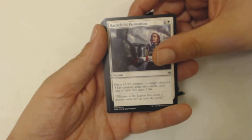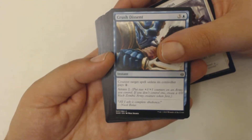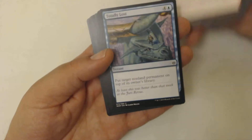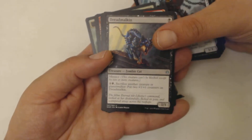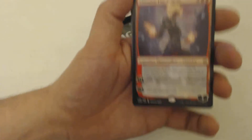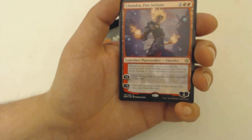Opening up these packs, hopefully get some goodies. Pack one: Battlefield Promotion, Crush Descent, Conch Wrangler, Aid the Fallen, Burning Prophet, Ob Nixilis's Cruelty — opened a lot of those — Jaya's Greeting, Totally Lost, Centaur Nurturer, Iron Bully. First uncommon is Dread Malkeen, last uncommon is Ugin's Conjurant — which means my rare or mythic is going to be a planeswalker. It is a rare: Chandra!